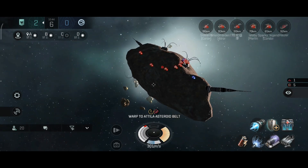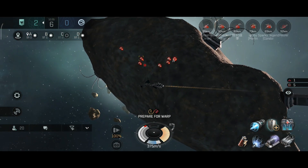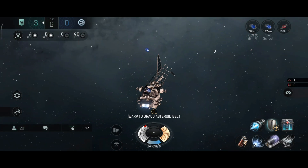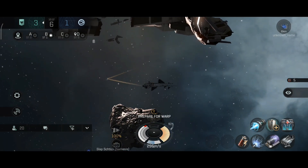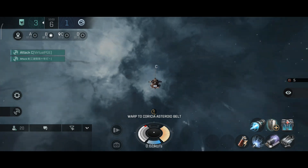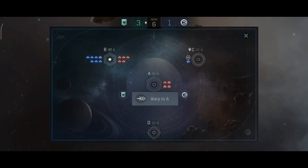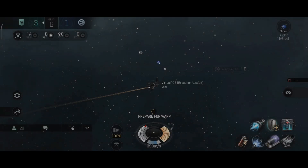Warping to A wasn't a good idea. I warped at 100 kilometers so I should be good, I have enough time to warp away. Let's not dive inside the hornet's nest — I see everyone warping away, I will do the same. Going towards D. Oh nice, we did destroy the objective, let's go back to C now. There is one at B I believe. This one is empty, everyone going to B now.